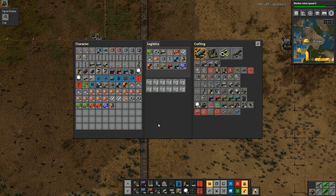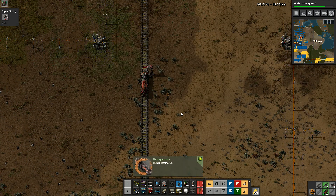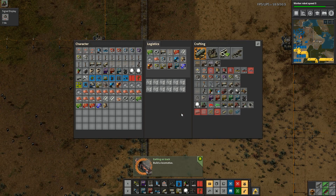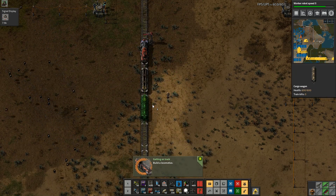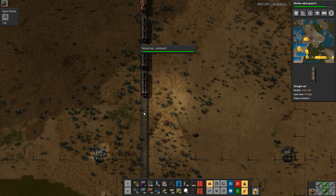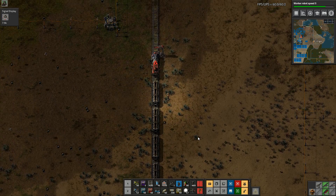We're just going to do a simple loop all the way around, and I have a really simple method. We've got another achievement — build a locomotive, getting on track. Ideal. And then we take our cargo wagons — one, two, three, four — in there. So there's our four cargo wagons.